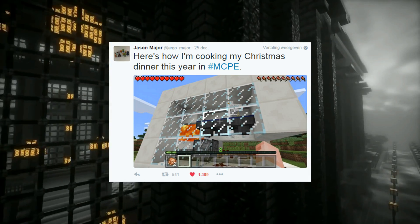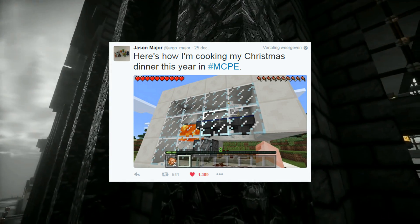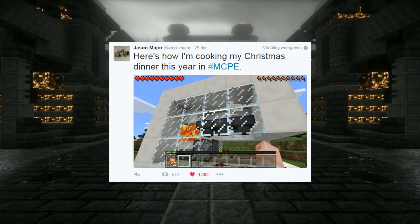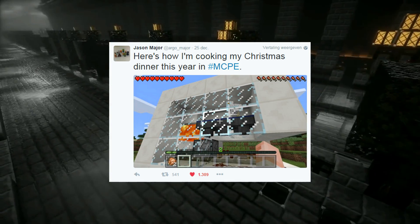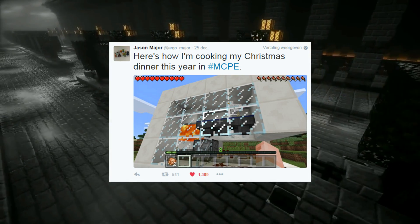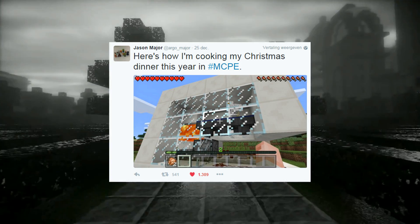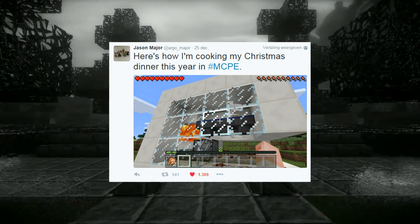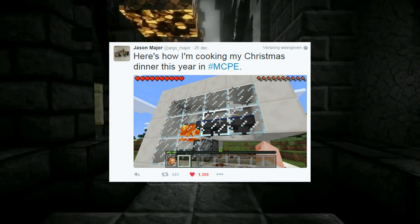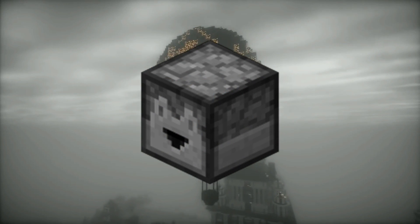You never know if they delay it, but hopefully they don't. What we see in this picture is a fully functional chicken cooker device. Most of you probably know how to make this because it's a pretty simple build. It basically uses hoppers — which means hoppers are confirmed — comparators, which means comparators are confirmed, and a dispenser, which is one of the coolest things we see. With dispensers, we'll probably get droppers as well, which is most likely going to happen.